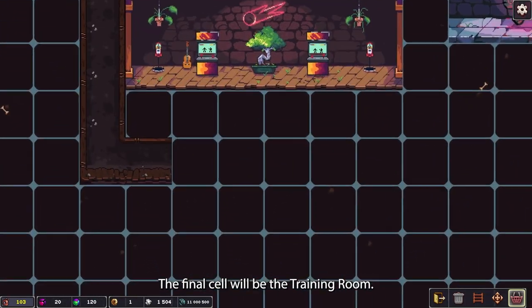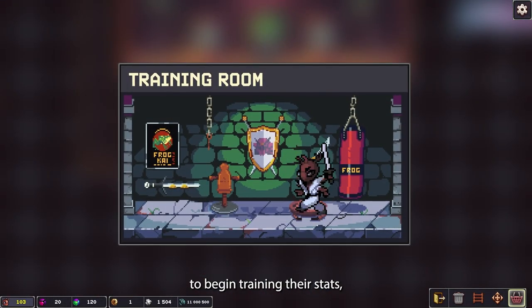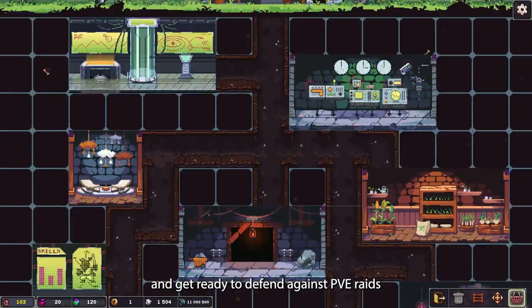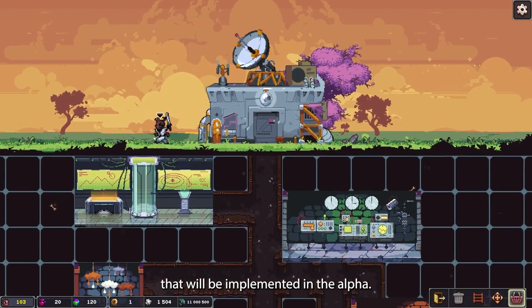The final cell will be the training room. Here, the user can assign a character to begin training their stats, receive an XP boost, and get ready to defend against PvE raids that will be implemented in the alpha.